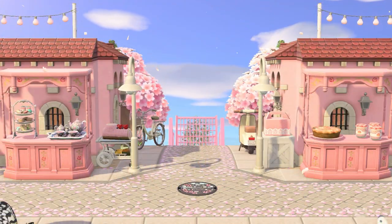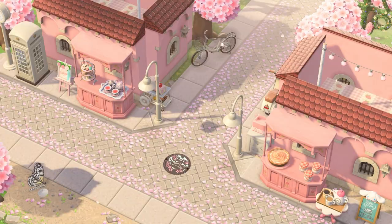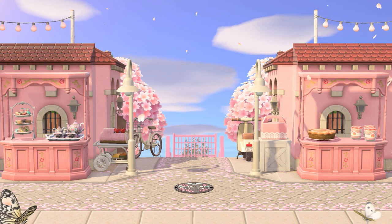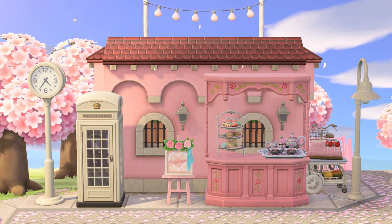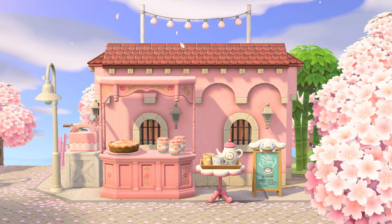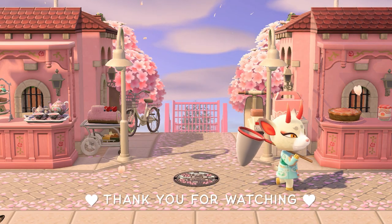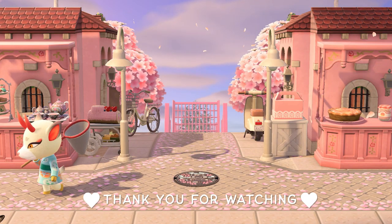Thank you so much for watching — I hope that you enjoyed this one and maybe got some ideas for filling up space. When you're creating an Animal Crossing island, it feels like either you don't have enough space to fit in everything you want, or you have too much space that you need to fill, with no in-between. So if you are needing ideas, I will be continuing to post the ways that I'm filling in space. Also, how freaking cute is Shino? This little market area is right next to her shrine where she resides, so I loved that she came to visit right away.